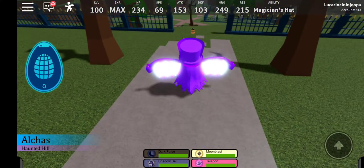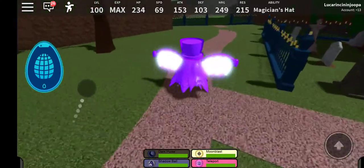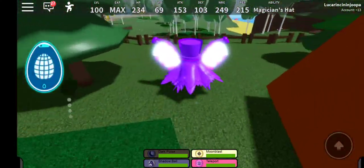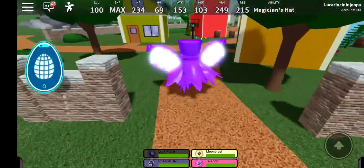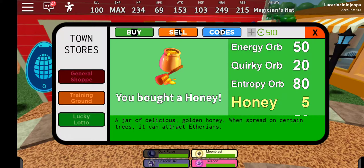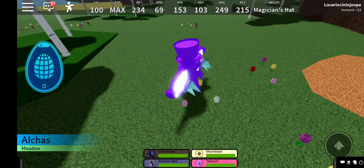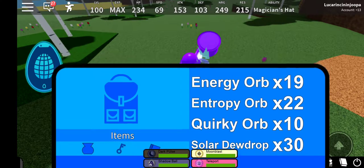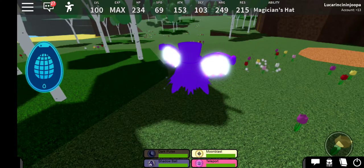Next on the list is Hunnam — it's a honey bug type Etherean. All you have to do is go down to the shop and buy yourself some honey for only five credits. Go over to some flowers, stand over them, go to your honey and use it. After that's done, it will give you Hunnam.